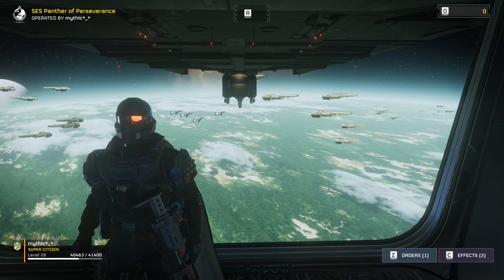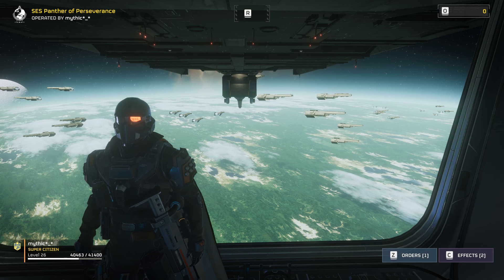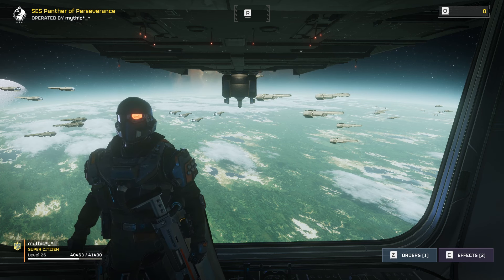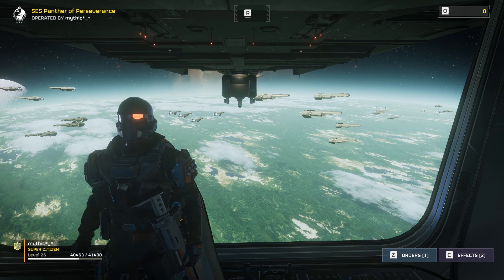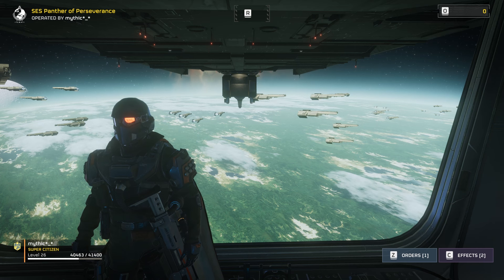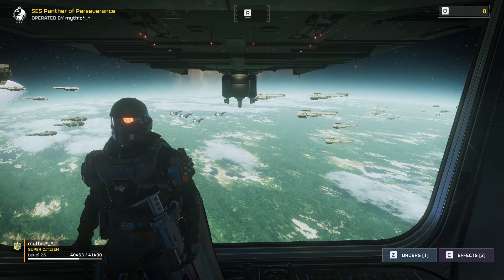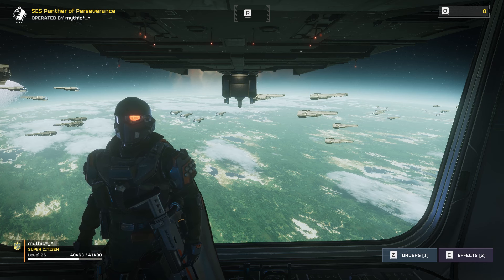Now the railgun has 20 shots and the AMR has like 42. You can shoot regular enemies and not feel bad about it. When I'm playing with a railgun, it feels a little clunky — I shoot a guy, I have to reload, and there's like a few regular troops in front of me. With the AMR, I'll just no-scope — bang, bang, bang — and I'll just kill a few of them.